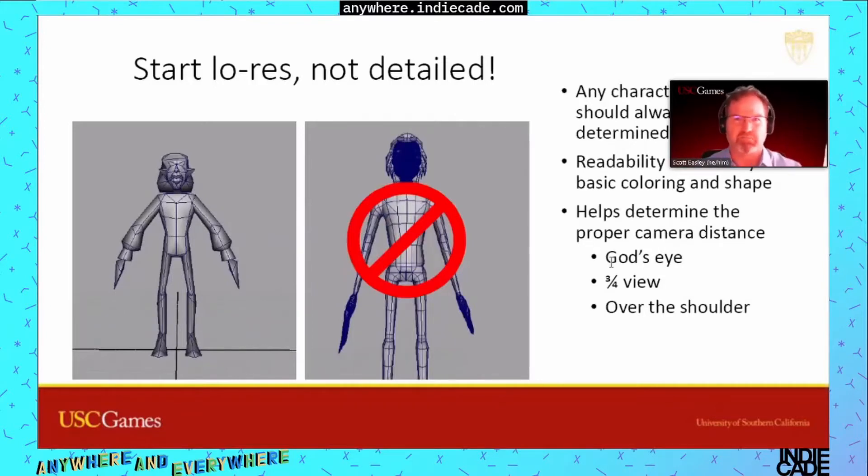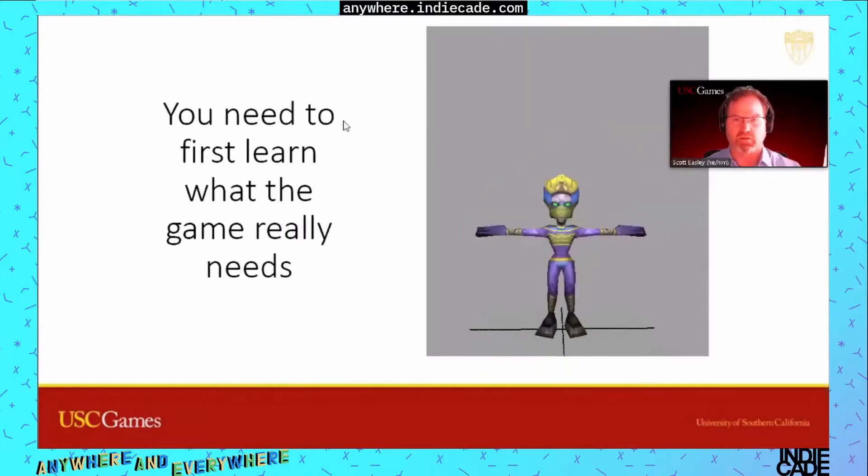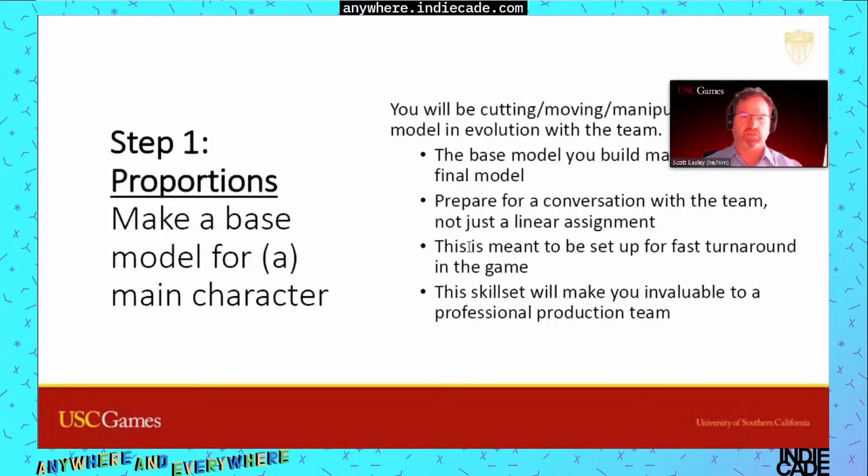The job here is to get a proper camera distance — whether it's a god's eye view, a three-quarters view, or over the shoulder — and understand that a basic base mesh model is all you need right now to see something in game. Way before you get to detailing something you think you need, you'll determine what you actually need. So the four goals for the 3D modeler in a game pipeline are: proportions, basic color palette, readability, and character systems.